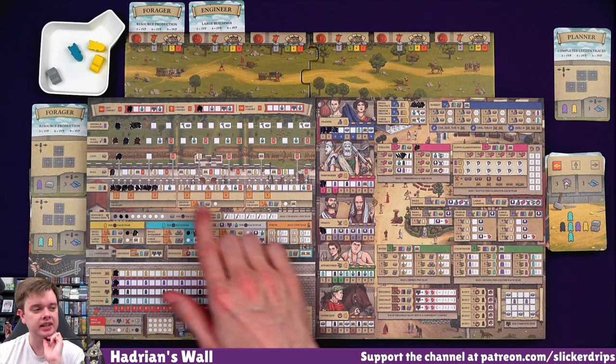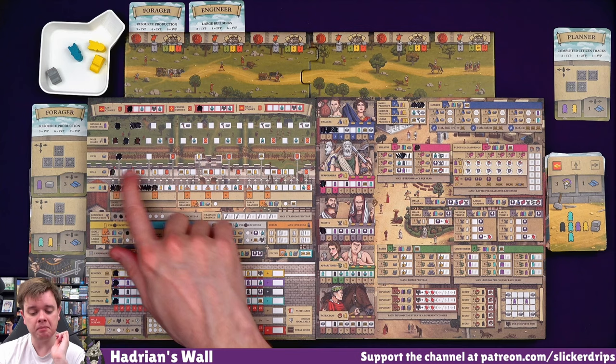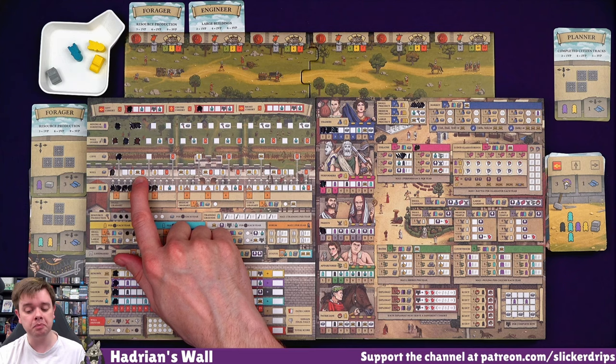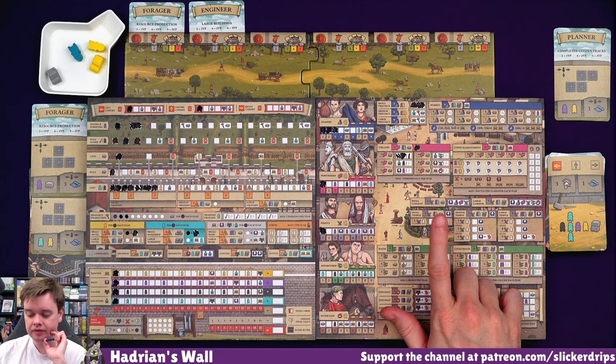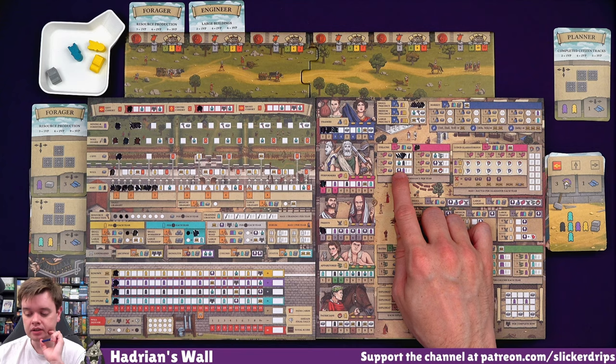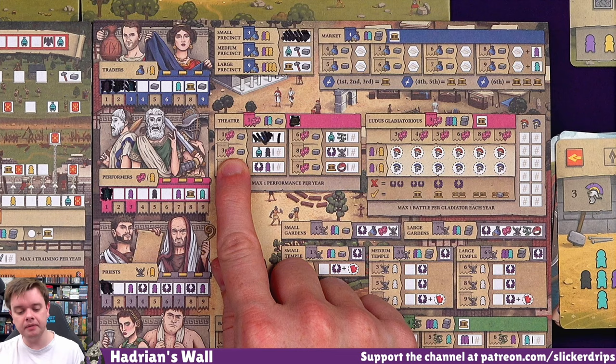Maybe I should build the medium granary as I get to this middle bit, although maybe we don't need to do that just yet. I'm a couple of spaces off on the fort here but I'm miles away in everything else. Getting some more resources would be nice to try and get to the next cohort space. But I would need three resources - I can get one there. Or I could just use the two citizens to get another servant, move along some production a bit more. I could get a soldier. I haven't used the theater - let's keep using the theater.